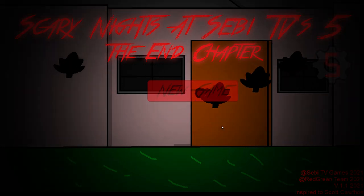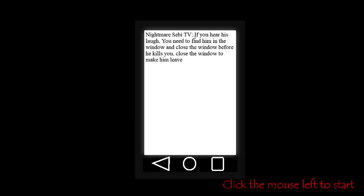But anyway, let's get into this game. Nightmares at Sabi TV — if you hear this laugh, you need to find him in the window and close the window before he kills you.